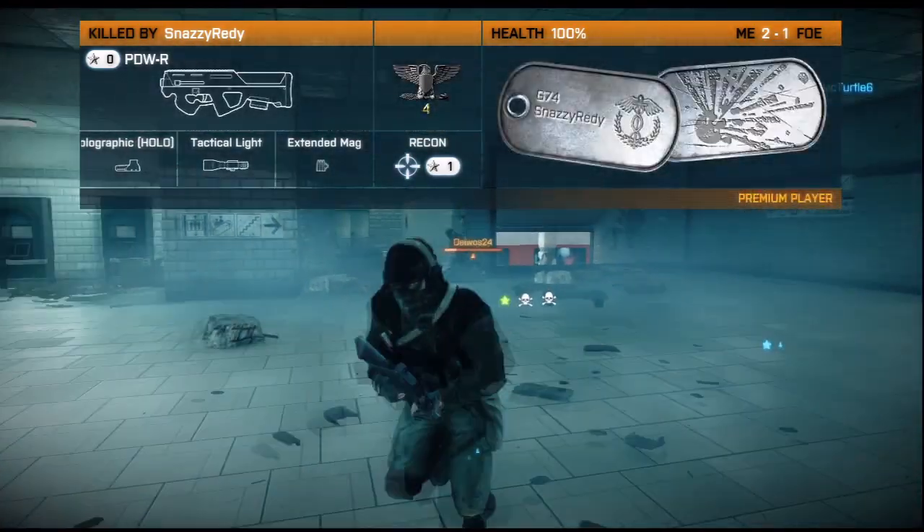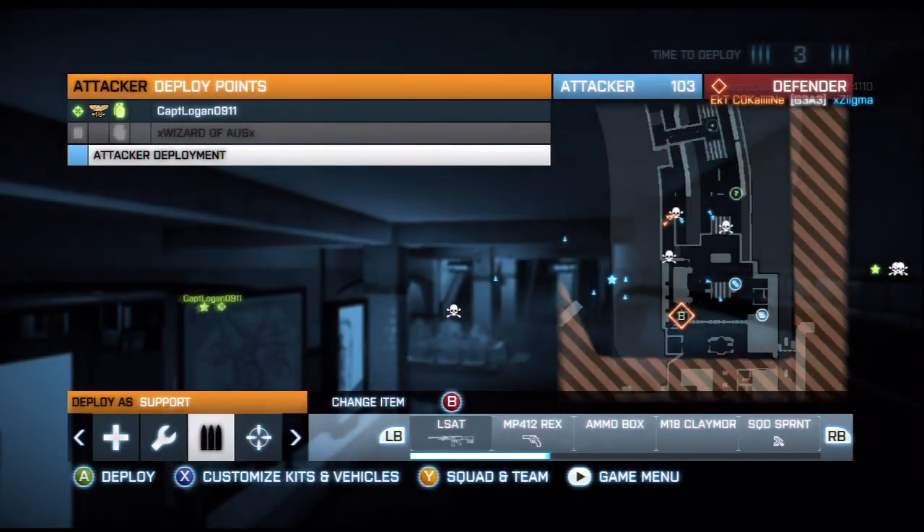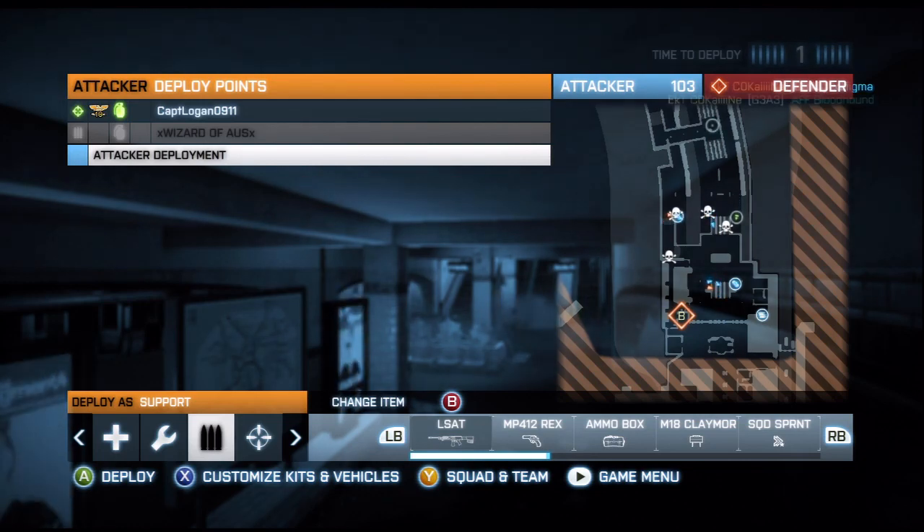I think the best way to use the weapon would be burst fire — just pull the trigger or click your mouse a couple of times and burst fire it, which makes it a lot easier to control.